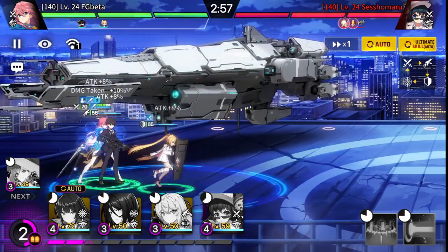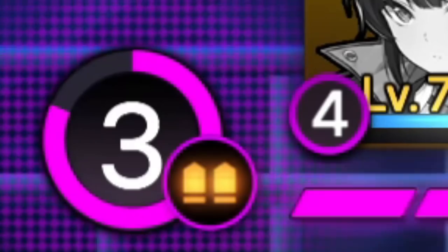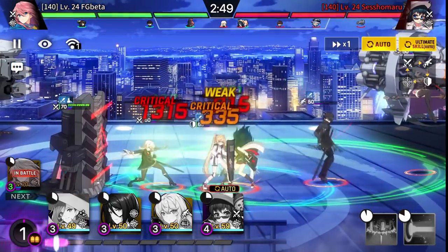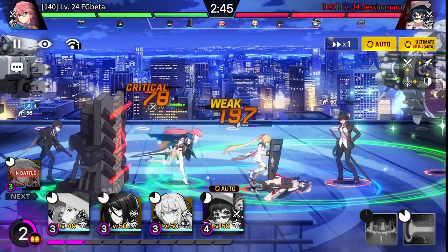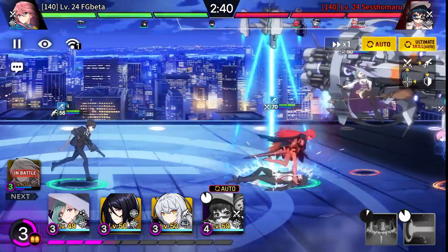Now when it comes to combat here in Counterside, it follows a very familiar formula where you have a shared resource meter that builds up points over time. You can then use those points to summon heroes. Once you summon those heroes, they jump out on the battlefield with basic attacks, on-summon abilities, passives, active skills, and of course ultimates.